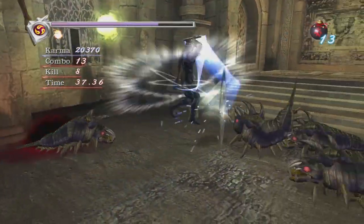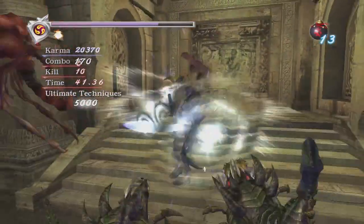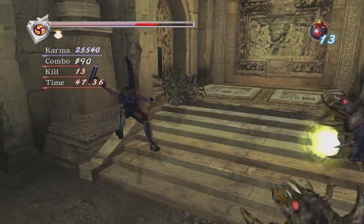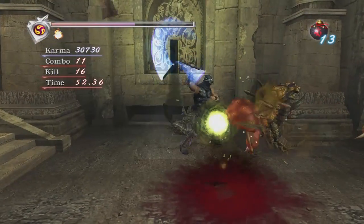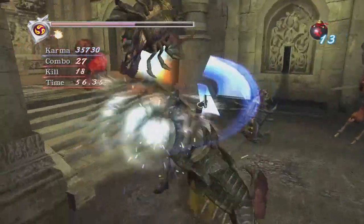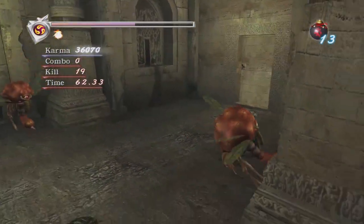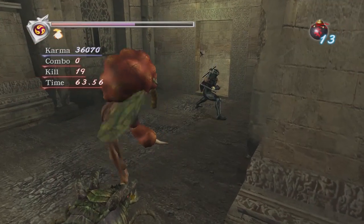One thing to be really mindful of too is that the pill bugs, they have a jump attack where they just kind of do that front flip on you. You really need to be careful jumping while they're doing that because if they knock you out of the air, they can chain that on you very easily. As you can see, that does a pretty nice chunk of damage on you. If that hits you like two or three times, half of your health bar just disappears. All it was was a couple of pill bugs — it really gets through your health.